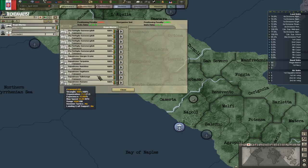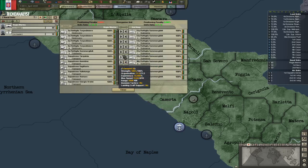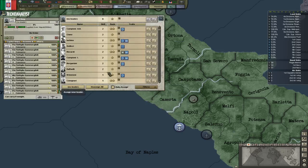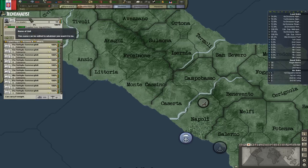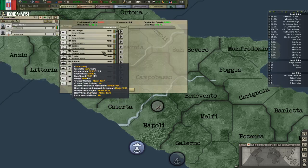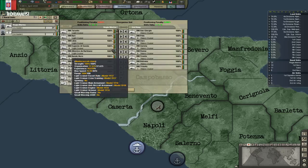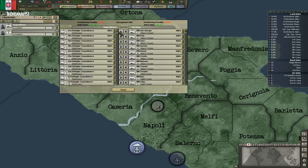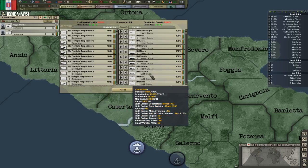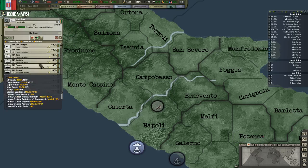Now let's send the subs somewhere else. Let's call this fleet 'Subs.' We've got some heavy cruisers — we've got eight of them right now. Let's add more light cruisers. I'm thinking about transports, but that's going to raise our stacking penalty by quite a bit.